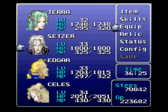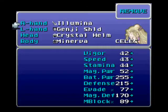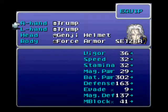We got the Illumina sword! Let's check that out right away. Look at those stats — that's insane. Max battle power. It is the best weapon in the game. So you want to give that to Celes or Terra; it doesn't matter, whichever one.